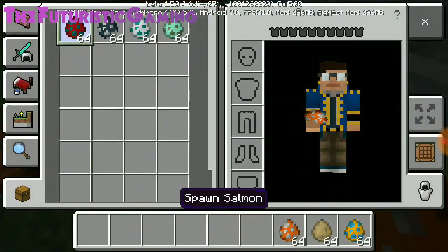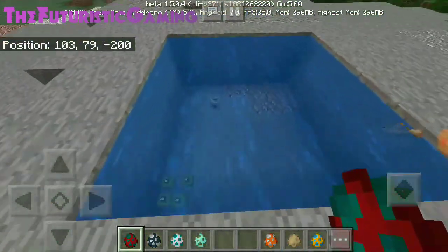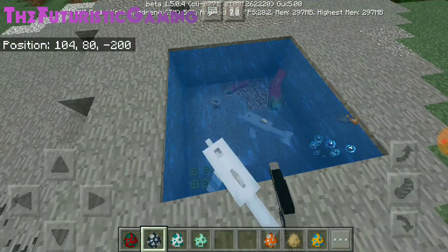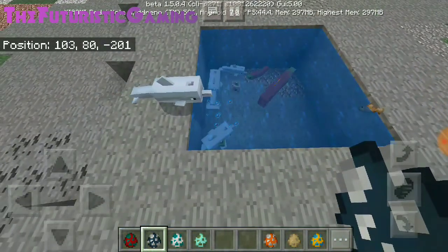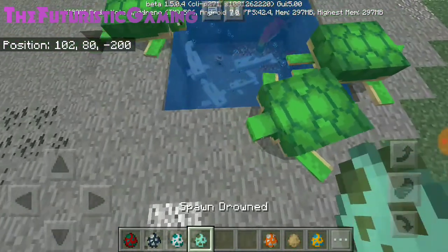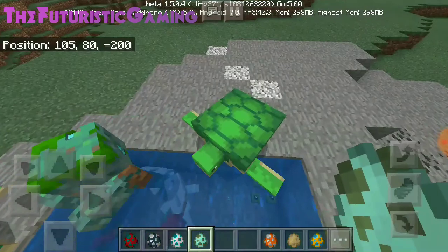Now let's see all the mobs. The first mob is the salmon — they are very long and beautiful looking. We also have the dolphin, which are very cute. Then there is the sea turtle, which looks something like this, and its baby version is also pretty cute. We also have the drowned mobs, which look really horrifying.